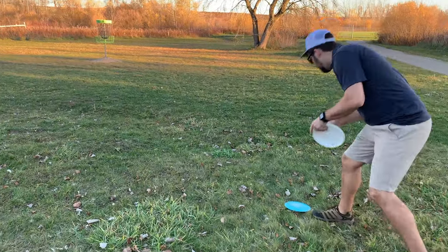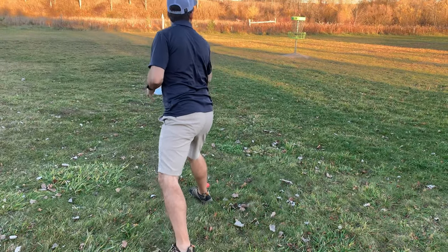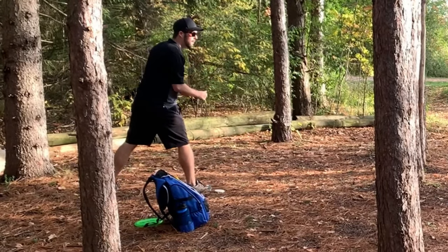To mark your lie using a mini disc, you need to place your marker directly in front of your disc. You then remove your previously thrown disc and throw from directly behind your mini marker. The advantage of using a mini marker over just throwing from behind your previously shot disc really helps with putting, because it gives you almost an extra foot closer to the basket. However, you may not want to mark with a mini marker in the fairway, as it's a lot easier to throw from behind a bigger disc.